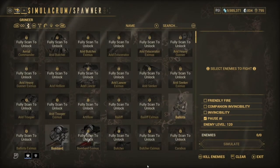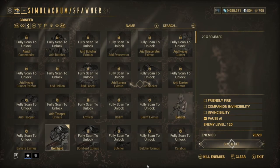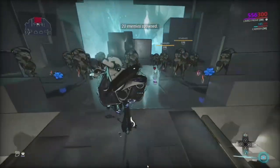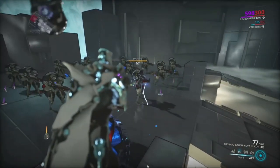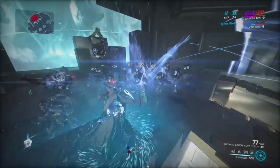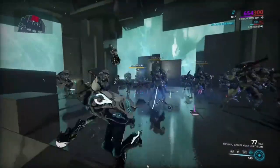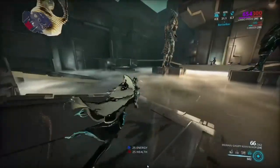For example, we'll test out some Bombards — they're probably a bit more tanky. I'll show you how much damage it does. Throw these out, stasis, wait for them to latch on — there we go — press 4, and you see here it barely does as much damage as a melee or a Kuva nuke or something like that. So you really don't do much damage against Grineer.